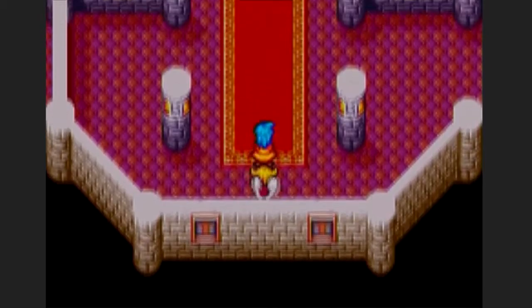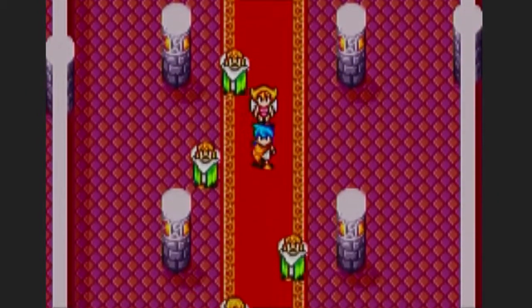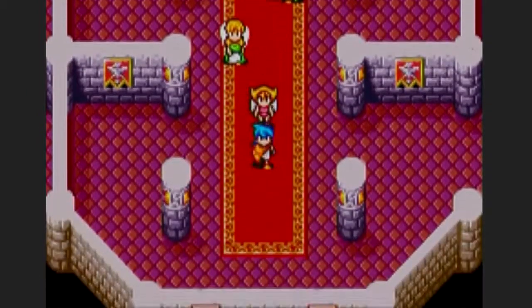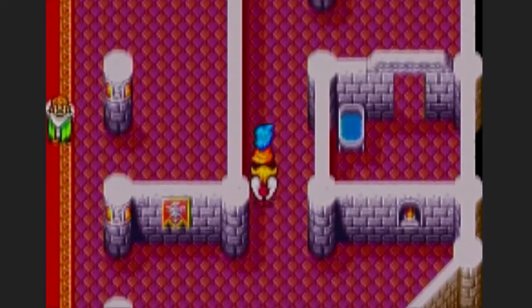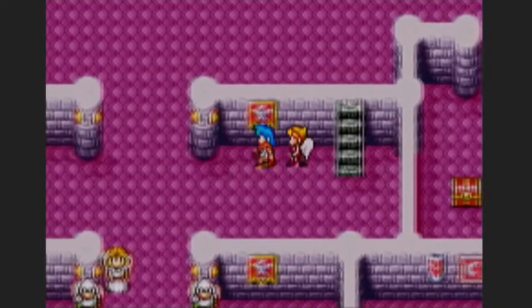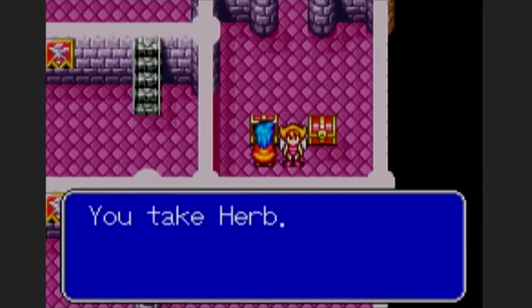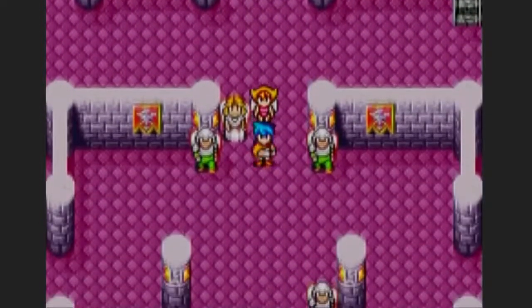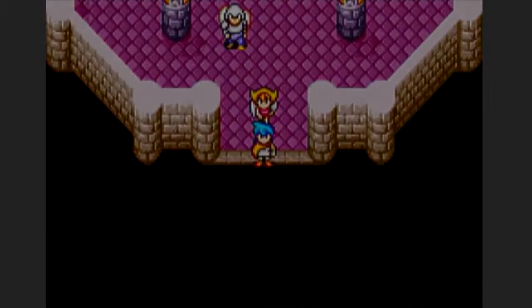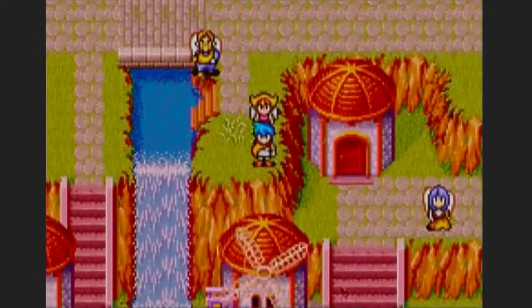Now we have our first party member — let's keep going. It's probably gonna be a lot easier when I have a spell caster. I just need to get more spells for Nina, which I believe you get by leveling up — so that should be good. There are some chests in here; I'm assuming I can take them since Nina's with me. Another herb — very good. I think I used about four herbs in the dungeon. I have royalty as my ally, so that's pretty good.